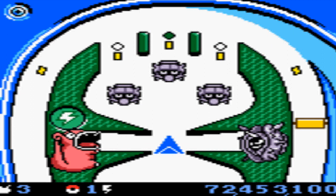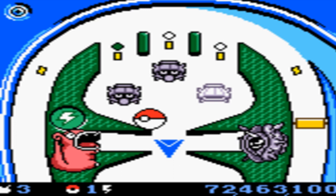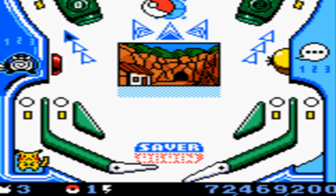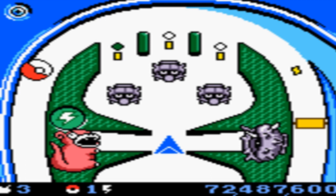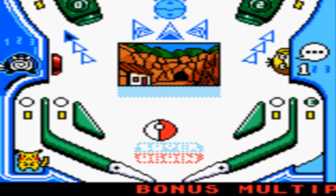As simple as this game looks — and admittedly it is very simple — there are lots of little nuances to it. Every single thing you hit: the Psyduck head at the side, the Poliwag at the other side, the arrows going up in each direction. Pinball is deceptively simple. It just is — pinball is a very deceptive game. On the face of it it's like, oh, you just go plinkity plinkity plonk on a table, but really when you get into the meat of it...